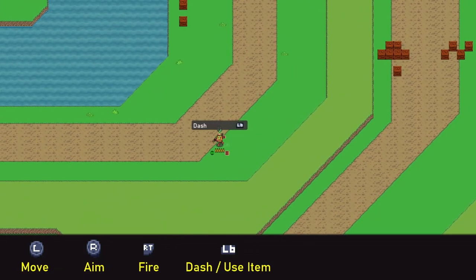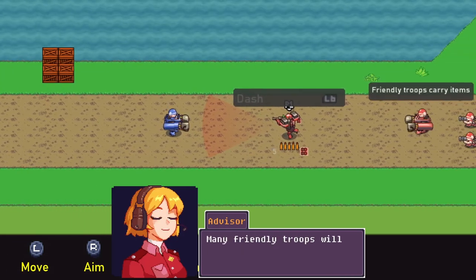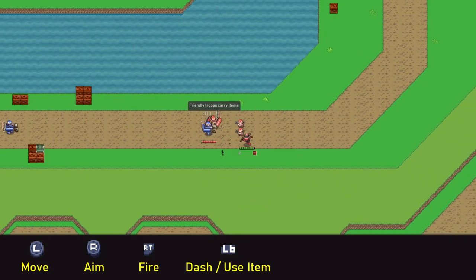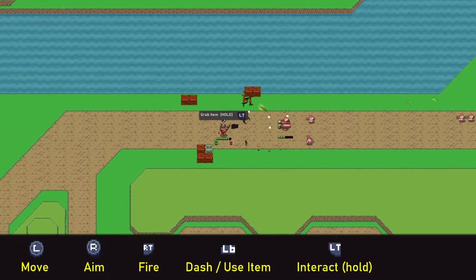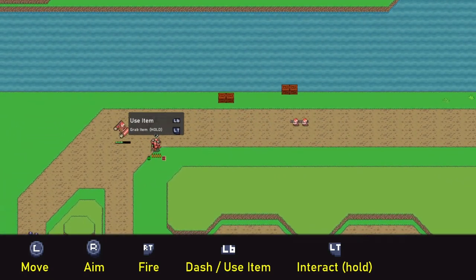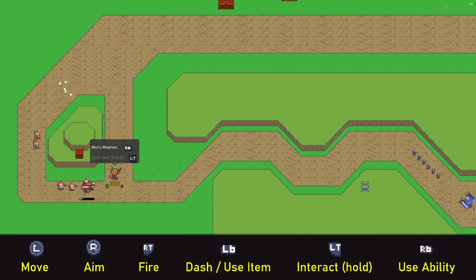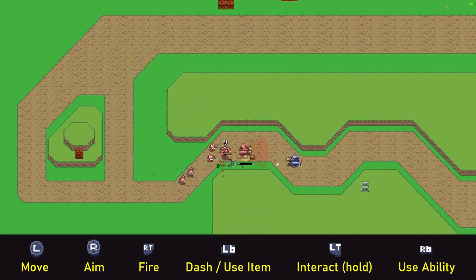Looks like a repair up here. Left trigger to dash. Some friendly troops are being directed to me — many friendly troops will carry items you can use; grab the item by holding left trigger. I picked up a big sword; I think it's only a one-time use but it seemed pretty powerful. There are spider drone bot things and micro-missiles firing with the right button. Nice little secondary — looks like they home in.